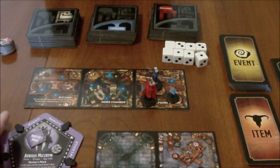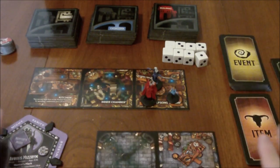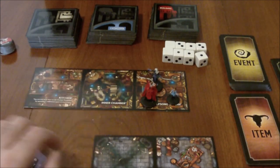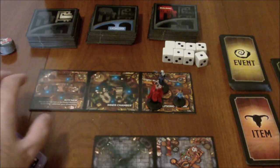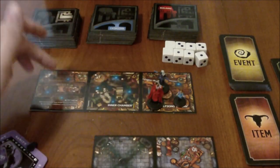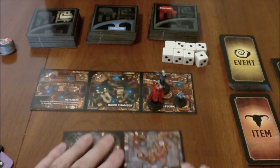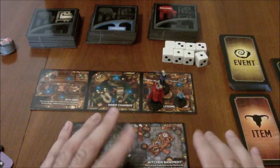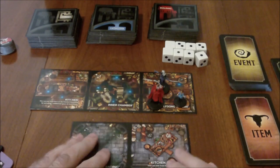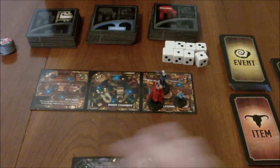To begin the setup for Betrayal at Baldur's Gate, you simply set the board up more or less like this. You have your two start tiles, which includes this three-room tile here that has the Elfsong Tavern, inner chamber, and the kitchen, which leads to the catacomb level, which has the kitchen basement as well as the catacomb landing.